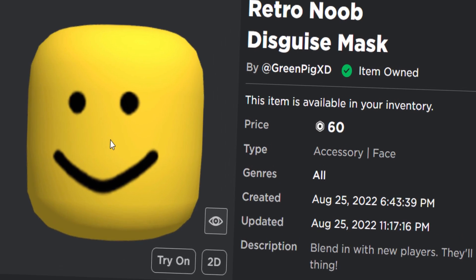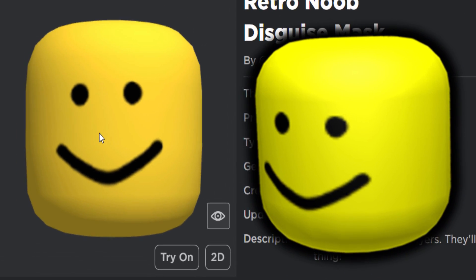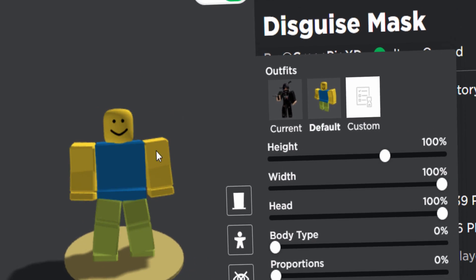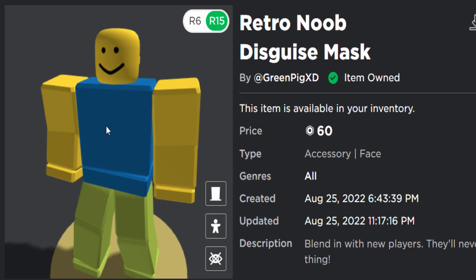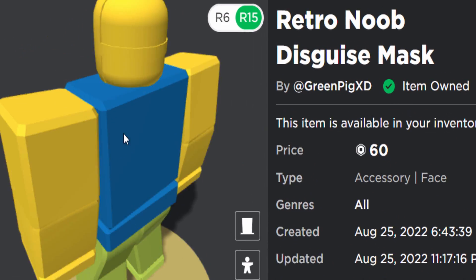I found this one as well and I thought it was really cool. Somebody has made one of the classic noob faces as a Roblox mask or UGC face. Let's actually try this on a noob avatar. Oh, I just realized what this is - it's a mini big head, a little big head. That's really cool. I already bought this one for 60 Robux. It does have a band but it sits in quite nicely.